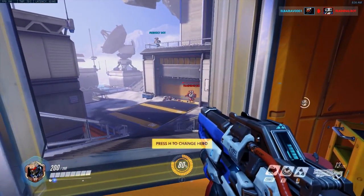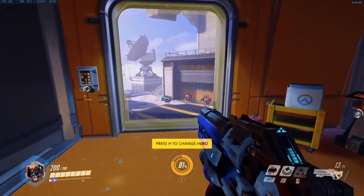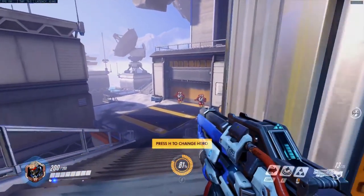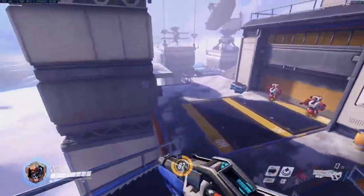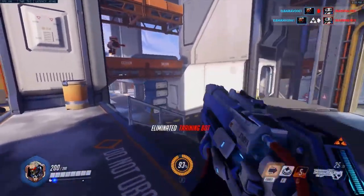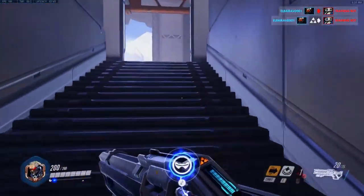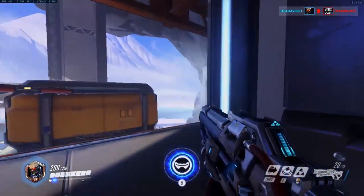Or you want to say right-side payload healer one. And then if it's Ana, you say Ana no-sleep low, right-side payload. Soldier on your right. Top-center catwalk — top-center catwalk lit. Watch out, he's got flash.